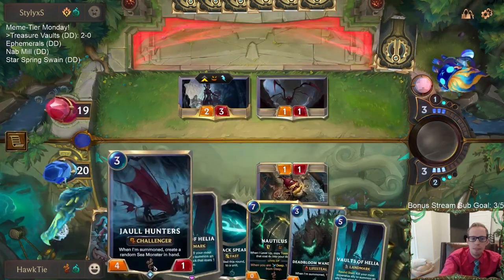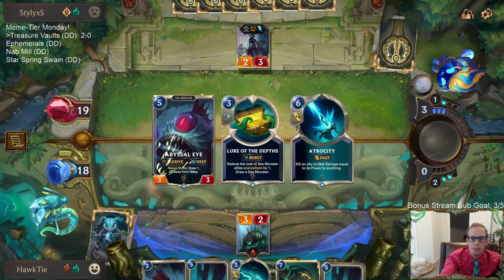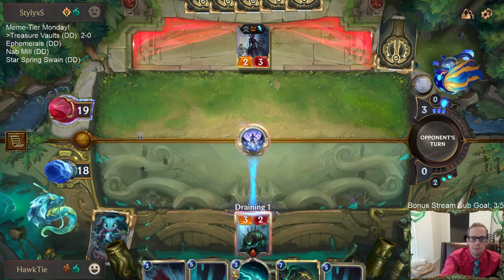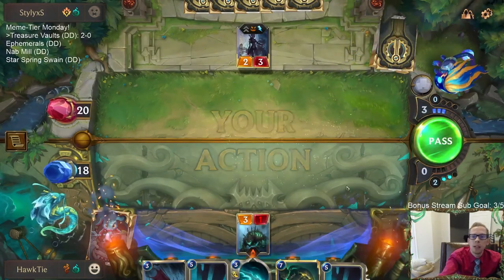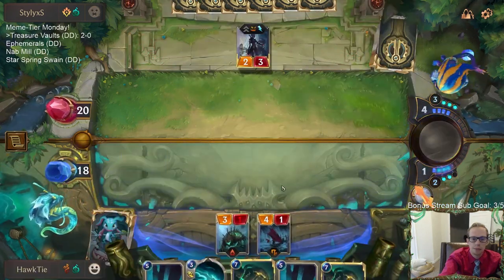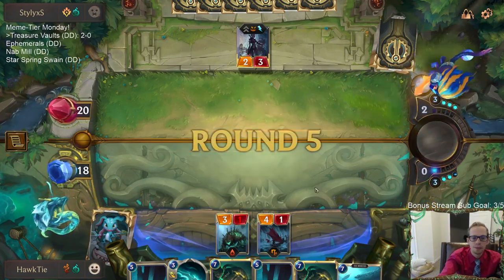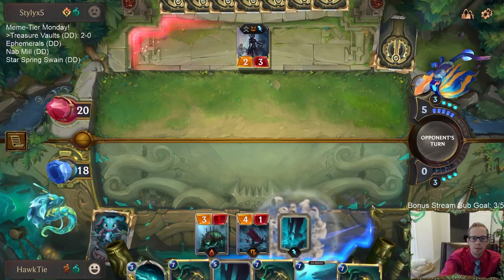I could cast Black Spear right now on the Elise, but I'm going to wait — next turn I'll have Jaw Hunters and Black Spear plus six mana. I'm glad I played the three-two and not the four-one. They're a Go Hard deck. More treasures — sweet. I'll pass the turn because I need one of these things alive at the end of this turn.